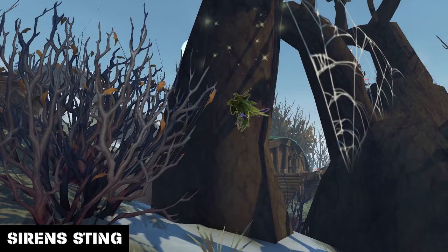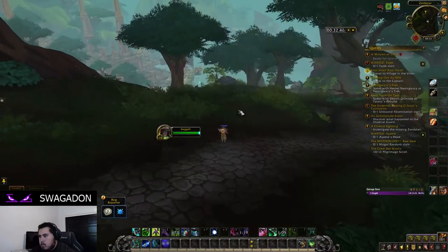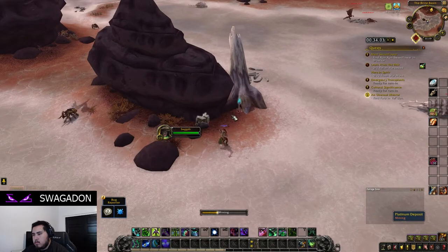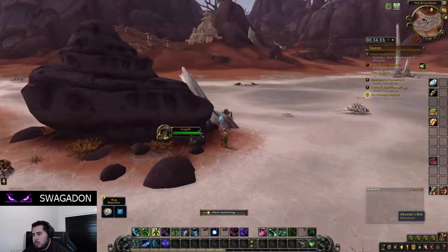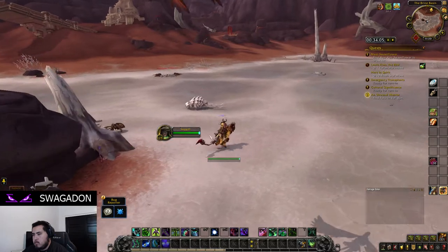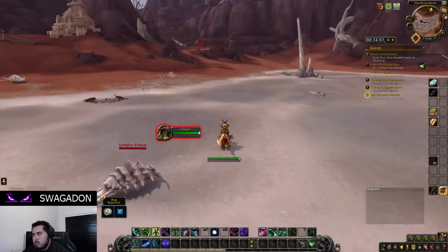Siren's Pollen is probably the most common herb and is found on tree trunks in pretty much every environment. Note that these literally spawn on trees and not the ground. Siren's Pollen also has a low chance to spawn a swarm of insects that you can kill for some extra Siren's Pollen. This was the only herb that I found with a mechanic like this, and it happened under 5 times total on the way to max herbalism skill.